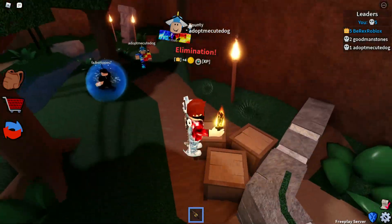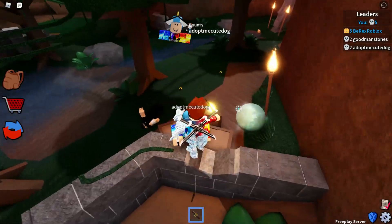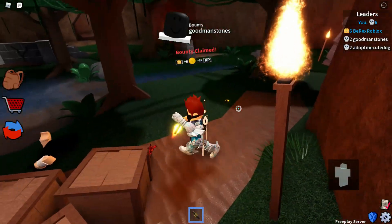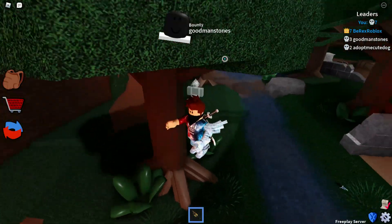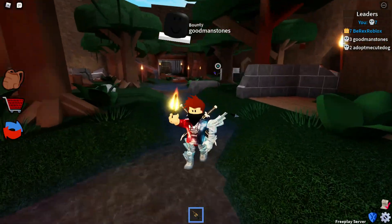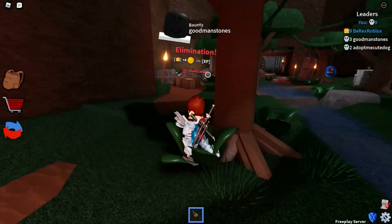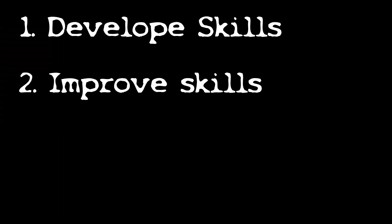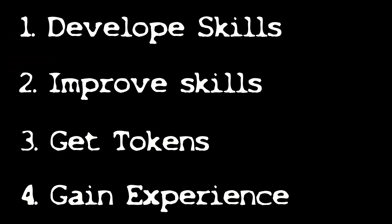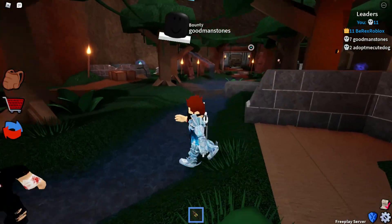Alright guys, let's get right into the first tip. For those who are just starting the game and want to get their first exotic, I recommend just playing the game. A lot of people who just start Assassin play the game for like five minutes and then complain about how they don't have anything good in their inventory. This leads to them begging for knives and annoying other players. Just play the game, and while you're doing so you will develop skills, improve upon those skills, get a lot of tokens, and gain a ton of experience.